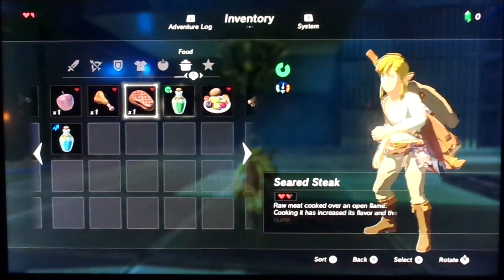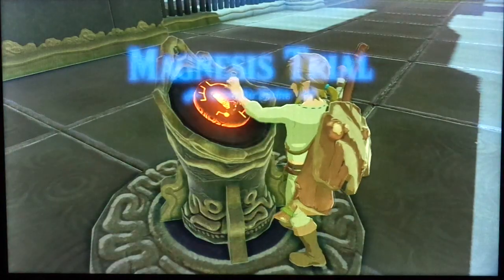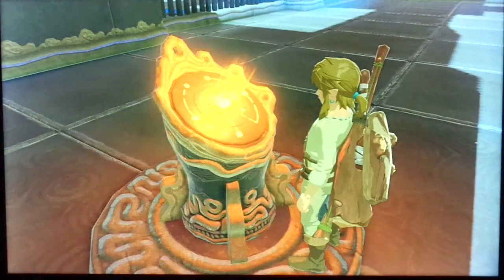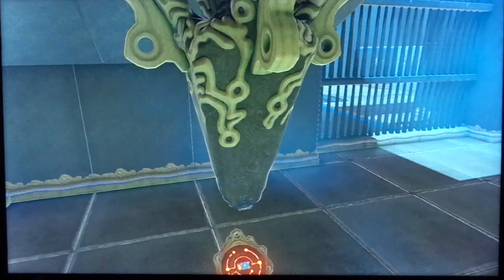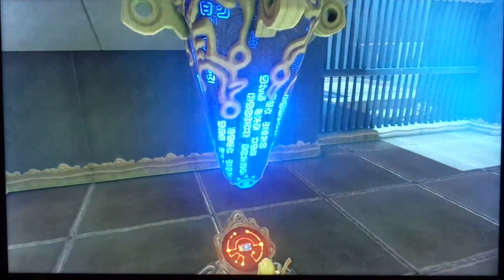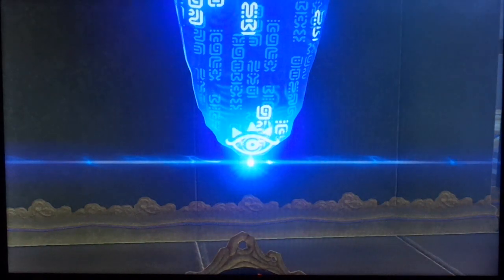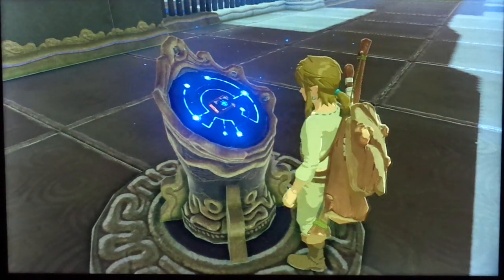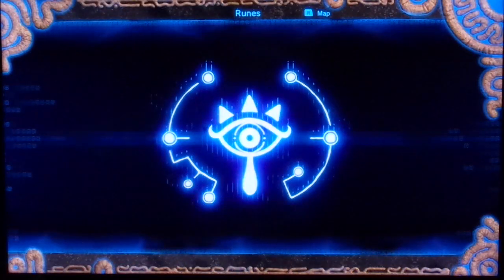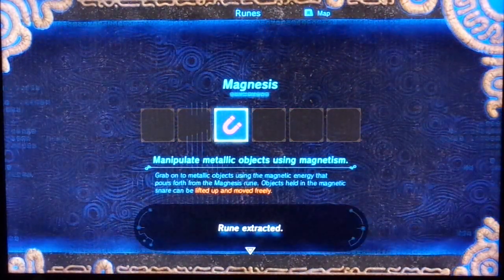Speaking of which, we need to eat some food. There we go. We've got our first rune. Magnesis — manipulate metallic objects.